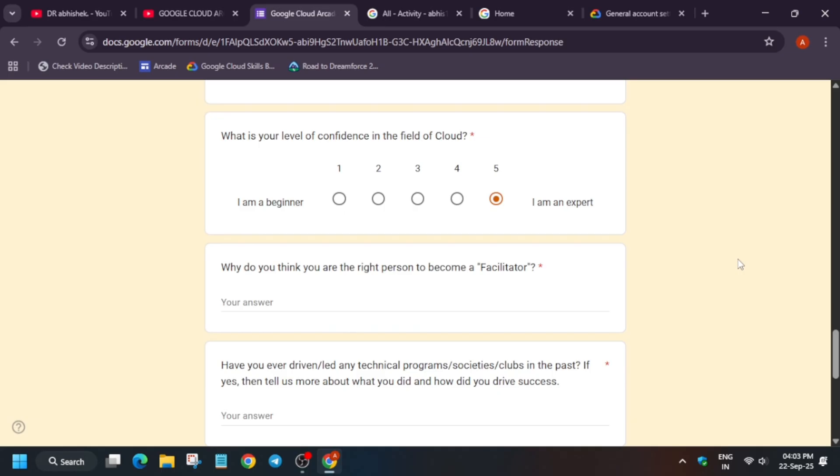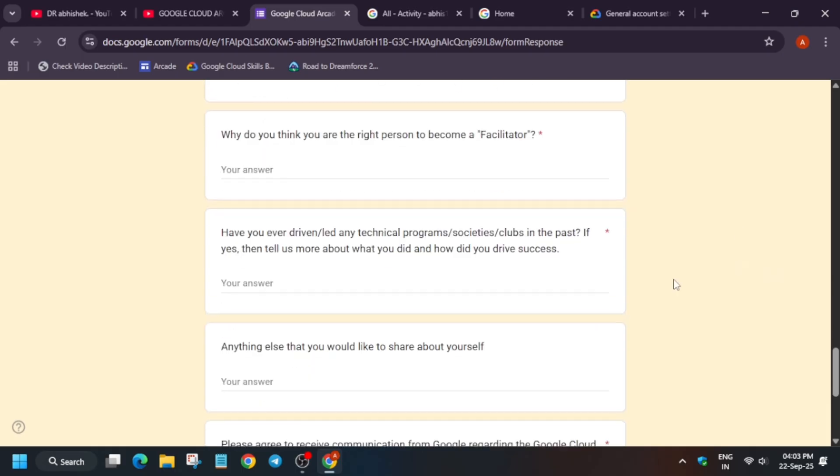Now you have to answer: why do you think you are the right person to become a facilitator? You need to convince them that you can lead the program and help participants. Mention that you will guide participants through labs, explain cloud concepts, and help tackle lab problems. If you have participated as a facilitator previously or in any hackathon, mention how you can lead. You can use AI tools for help, but do not paste the entire AI-generated response.